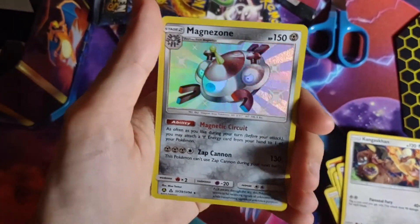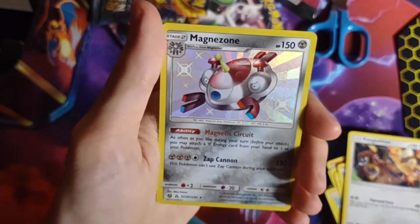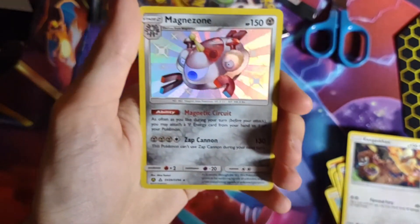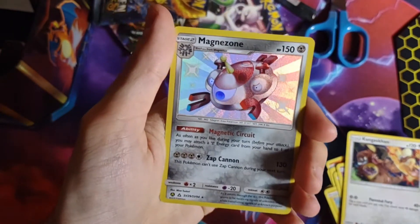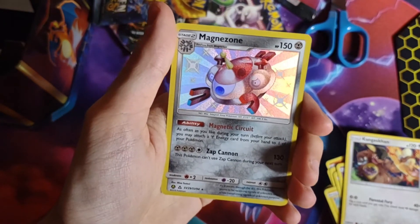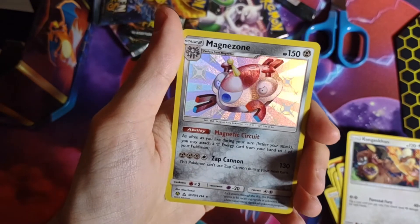Last pack magic did it for me again. I'm not sure — I need the Magnezone Shiny for my master set. Thanks for watching guys. Subscribe if you liked the video. Hit that notification bell to see more Hidden Fates openings. Take care, see you next time.